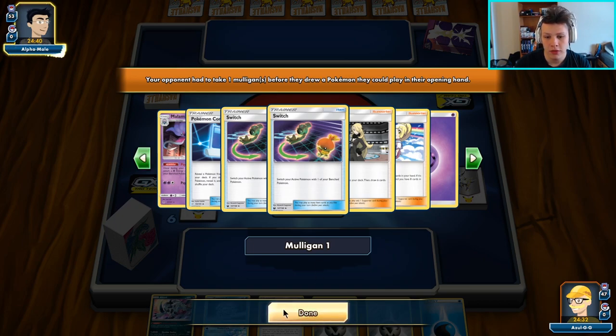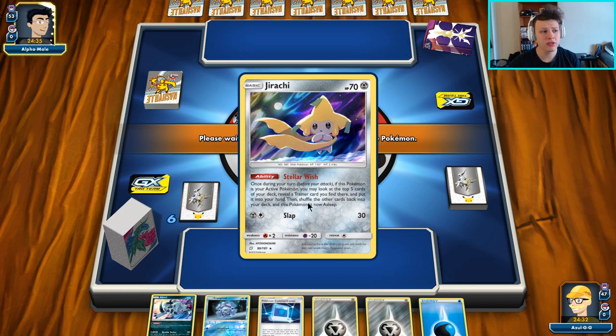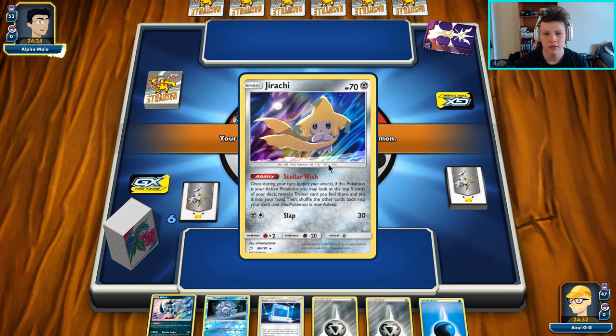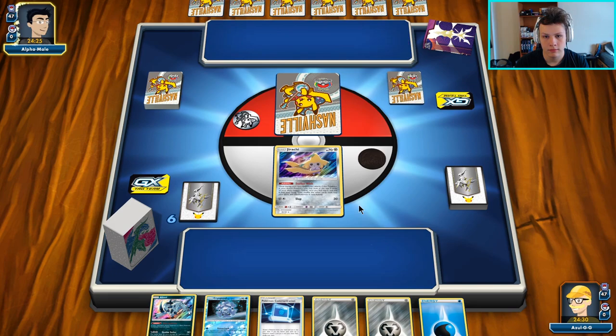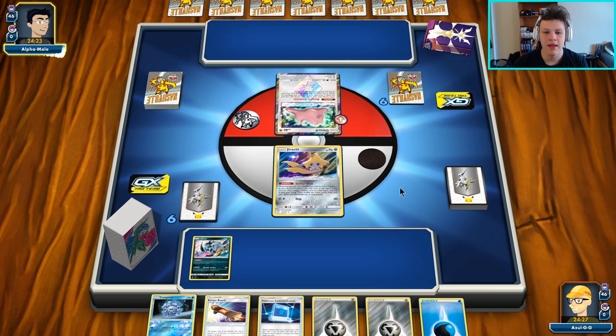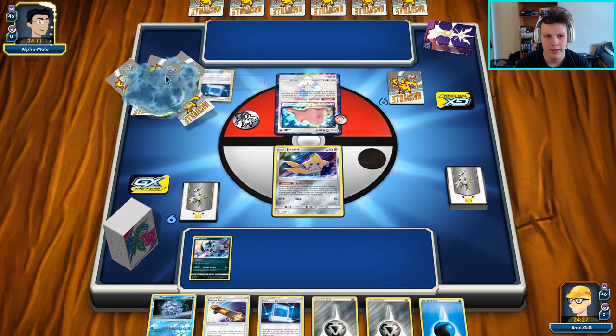Okay, we're up against Malamar here in this one. Another Malamar — back-to-back Malamars. The first one was Nidoqueen though, so I feel like we're not going to be up against another Nidoqueen Malamar. We'll definitely take the Mulligan and put the Absol in play here, then pass over to our opponent. Absol is super strong against Malamar for sure. We're already in a great spot opening that one Absol. There is the Trevnor and a Jirachi.